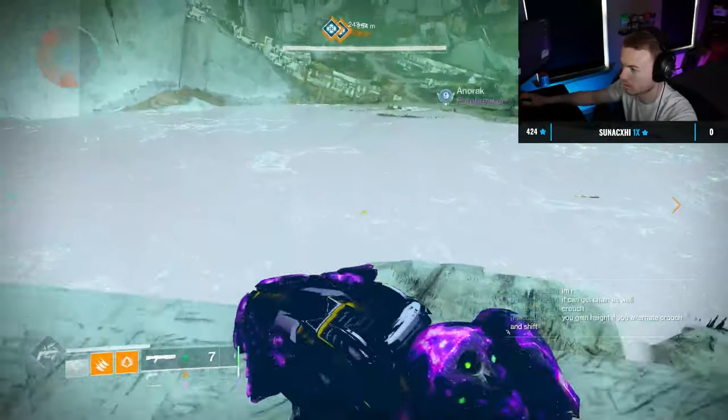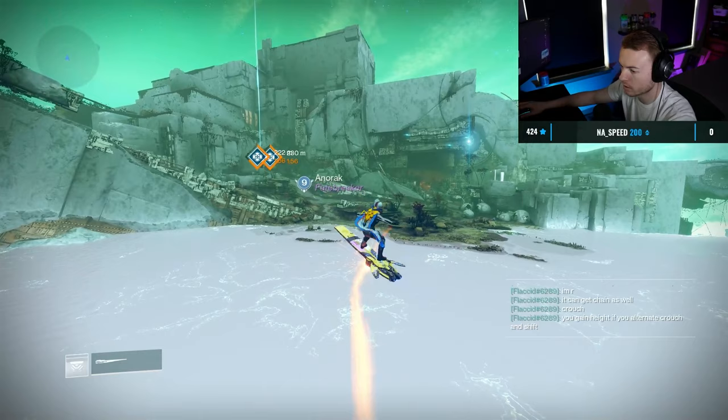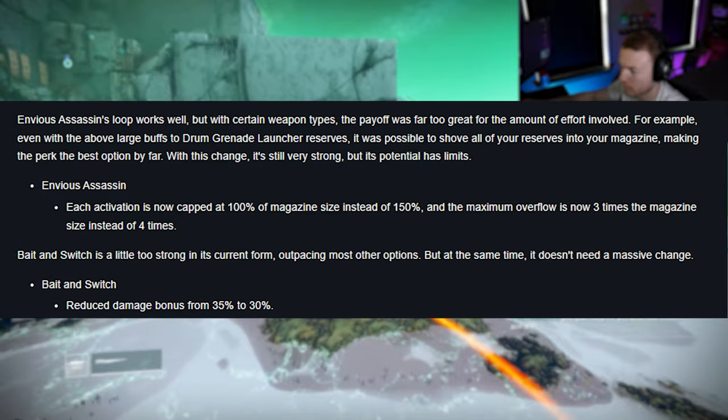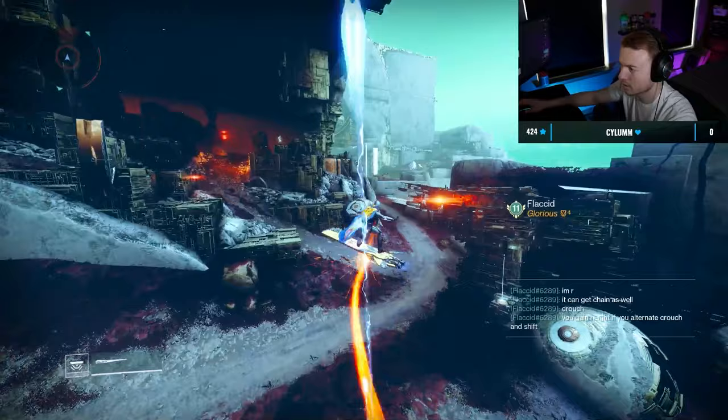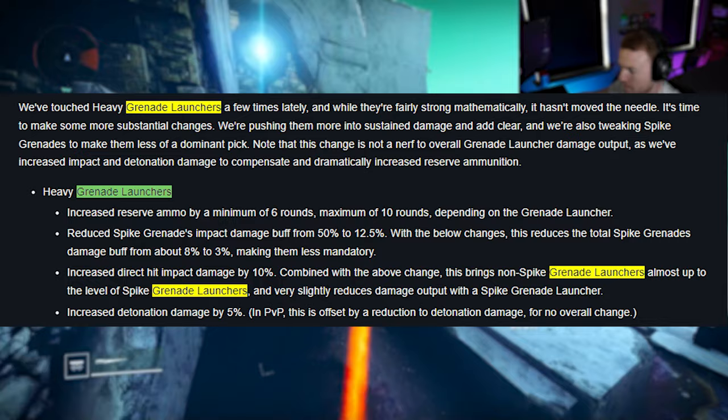What's going on guys, it's Gminers here. It has been a long time since I made a video like this, but we got some pretty massive updates with Guardian Games and the mid-season patch this week. One of those changes really shifted the meta — as you can tell by the thumbnail and title, Cataphract is insane now and better than pretty much every other heavy option in the game. Grenade launchers received a massive reserve buff which naturally increased their total damage output a lot.